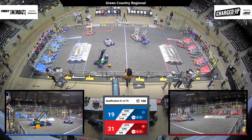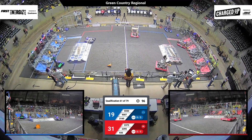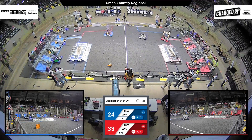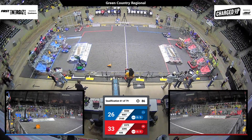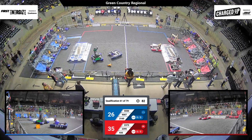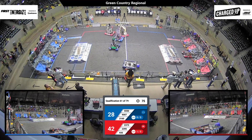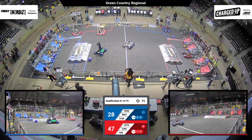9007 still in midfield getting those cubes. On the low row, 9007 places one of those cubes. Blue alliance, red alliance — neither one has finished out a full link. Teams can finish out and have a full link across either the upper, lower, or middle row of their grid. Those grids are broken up into three sections.